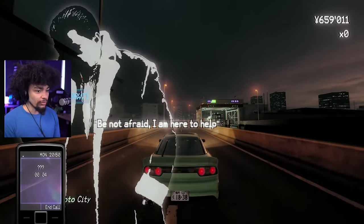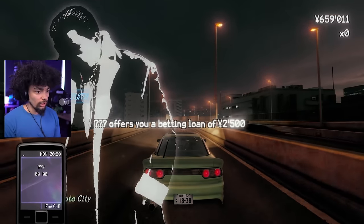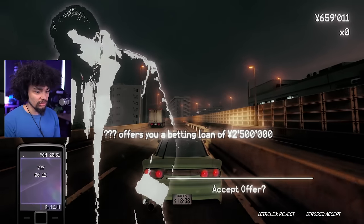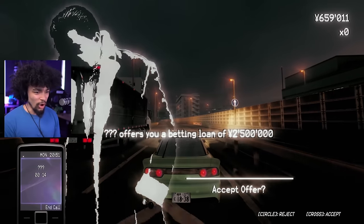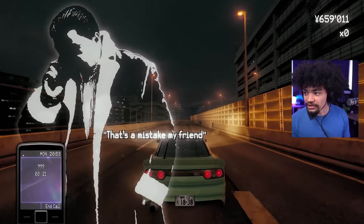What's this? 'Be not afraid, I'm here to help.' It offers a betting loan of 2.5 million. No, I don't want that — I just got out of debt. 'That's a mistake, my friend.' What do you mean it's a mistake? Maybe it is — I want to be the one to find out.